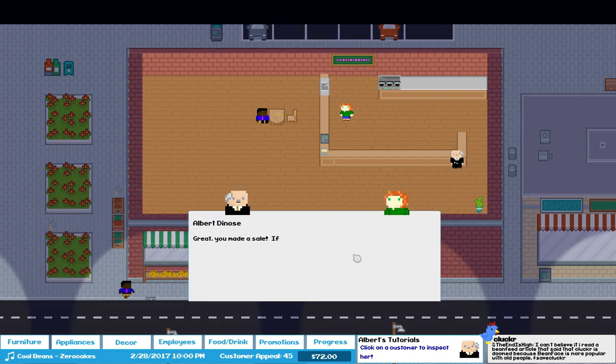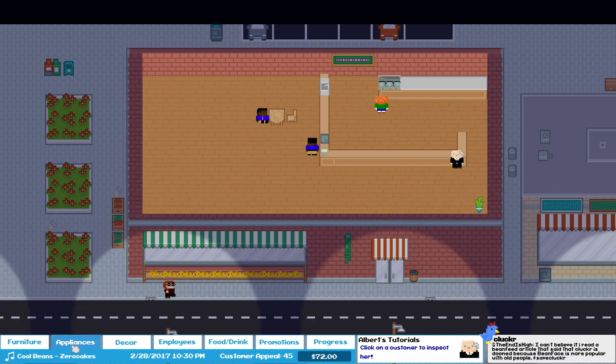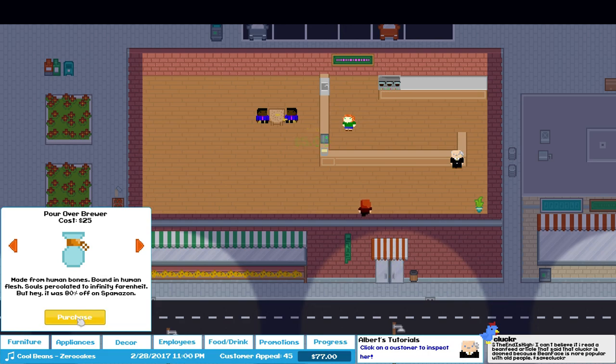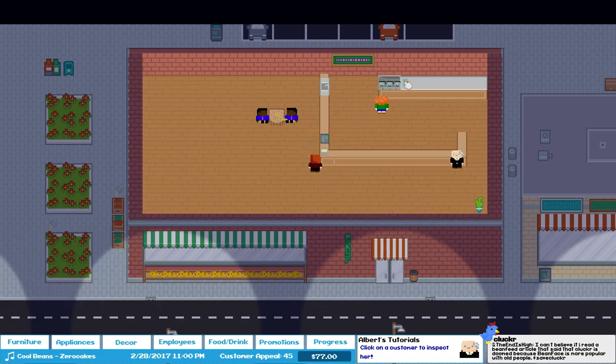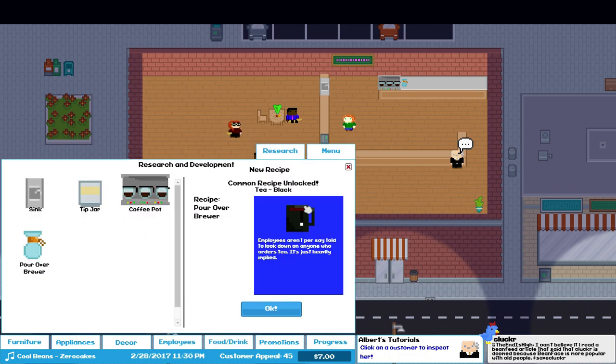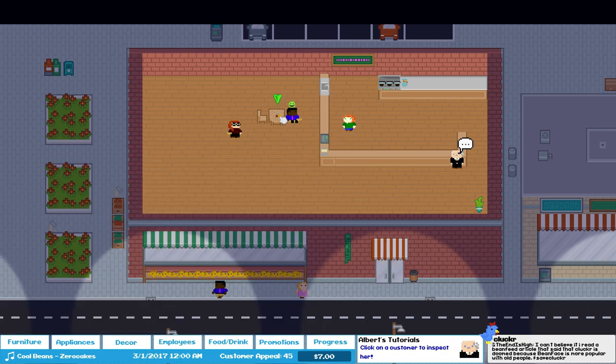If you want to get an idea of what a customer is thinking, just click on them. He's going to pop into beans as well. His favorite is the drip — so the way this works is this guy wants the pour-over brewer. Let's throw that one in next to this one, right there. And because we know that one, we can put it in here and research it. We now know tea. Someone left me a six dollar tip — excellent!